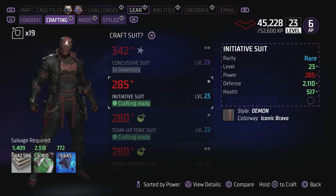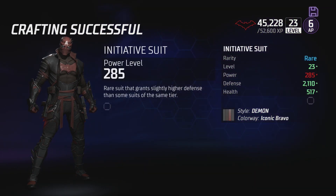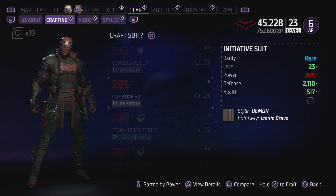So those are the ones you have to do. You craft one like this one that says Demon, the other one that says Eternal, Metal, Neon Noir, etc., and that completes the quest.